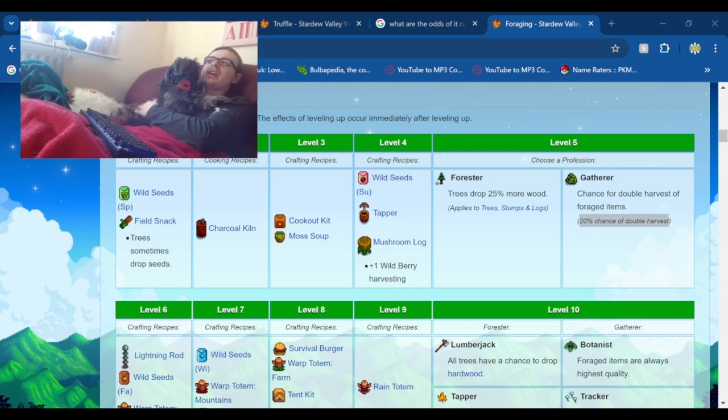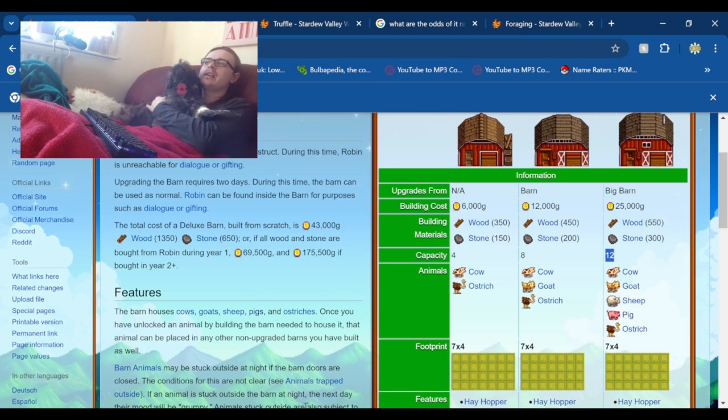Now that we have how much each pig will produce per year, we multiply by 12 for a full big barn. That's 71.808 times 12, which equals 861.696 truffles a year from a full big barn of pigs on average.